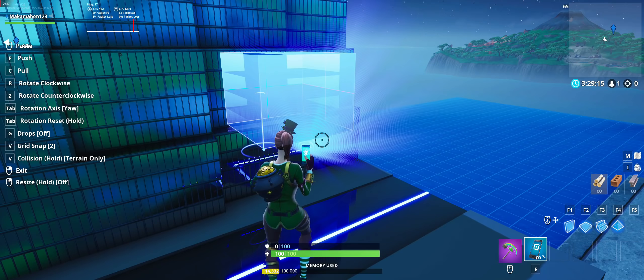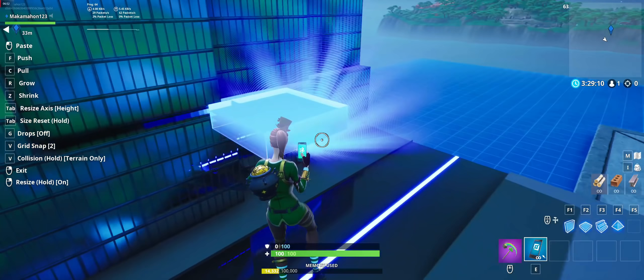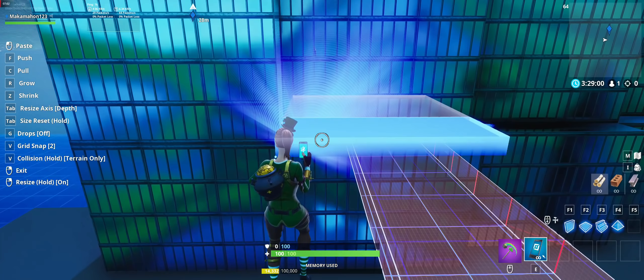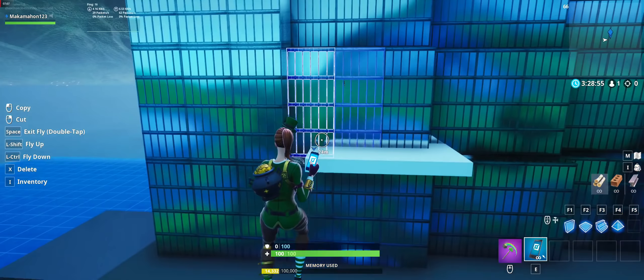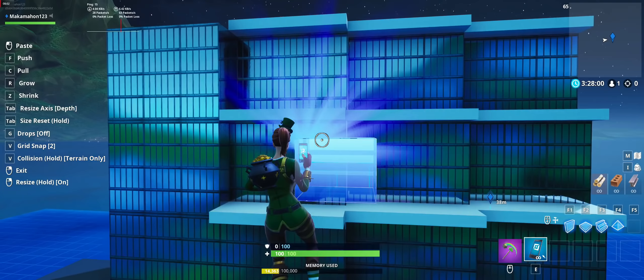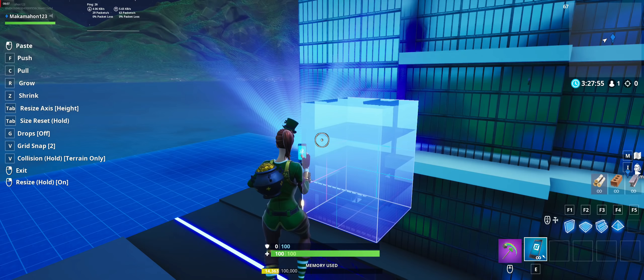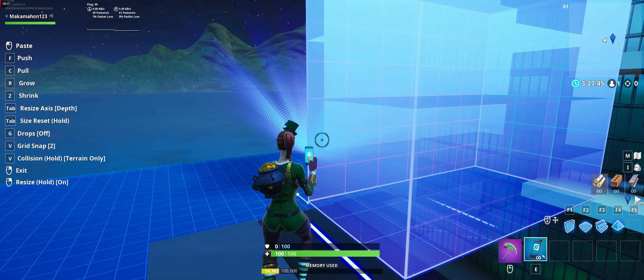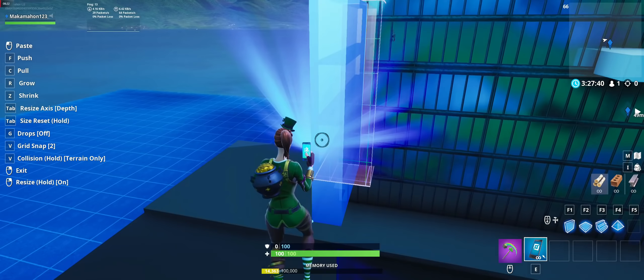Now we need to start actually framing the building. Grab the large white block, compress it in the height direction as far as it will go, and stretch in the width and depth direction as far as it will go. Make sure grid snap is on two and collisions are off. Start placing it as shown in the video to create the walls of our building. Then grab another large white block, stretch it in the height and depth direction as far as it will go, compress it in the width direction, rotate it 180 degrees, and place it as shown.